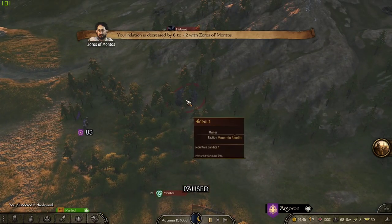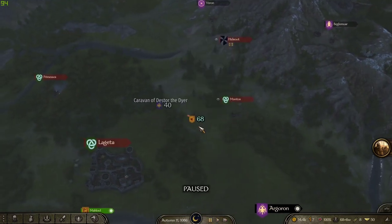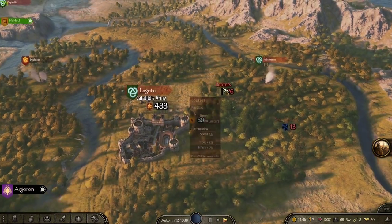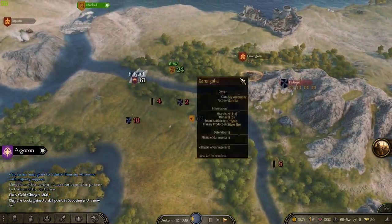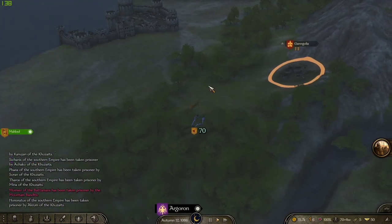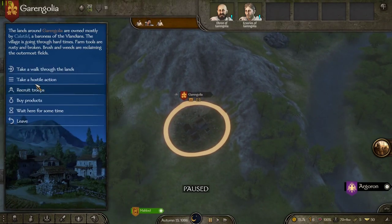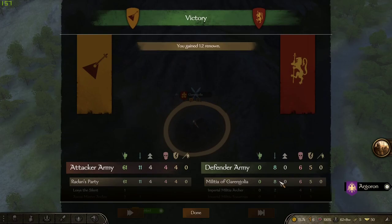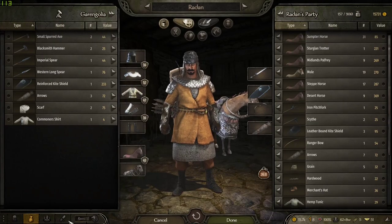Now, usually places have a militia though. The militia will actually fight. I'm not going to actually fight them - they're just militia units. So if you've got like tier two and three units, you can take them out pretty easily. If you've got tier four or five, you can crush the militia super easily and you'll get some loot, you'll get some prisoners.